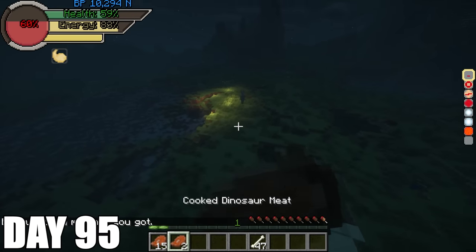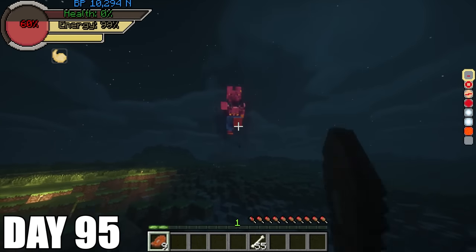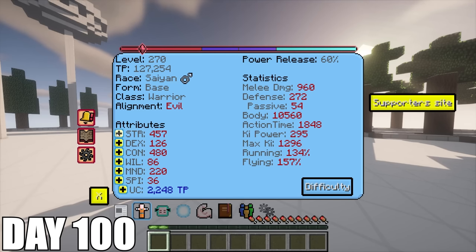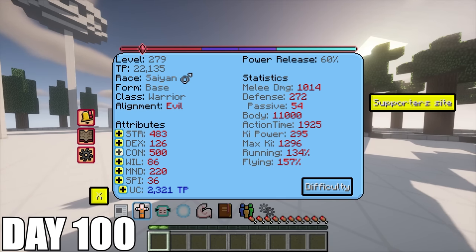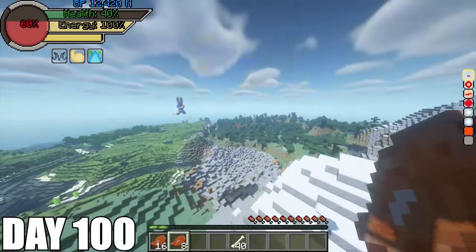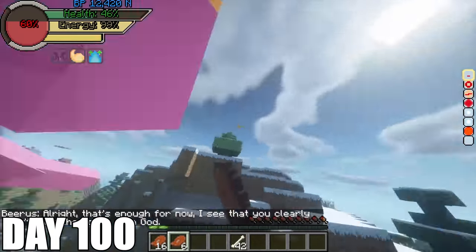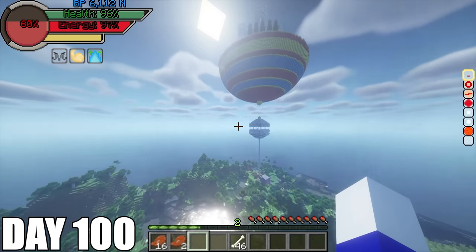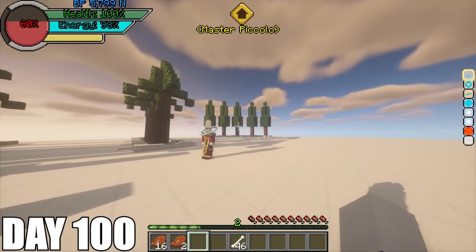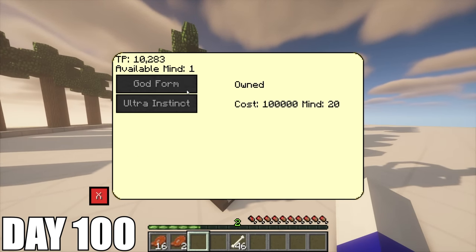Then I fight the one and only God of Destruction Beerus. He was so fast I couldn't do anything. I kept trying to use Dino Meat to heal but he was too fast and ended me. Day 100 — I came out of the Hyperbolic Time Chamber after training for five days after versing Beerus because he was way too strong for me. I rematched Beerus again and it's still really hard because my Super Saiyan 3 drains so much energy, but I finally showed him enough and he left. The next thing it says is to ascend to Super Saiyan God. In order to unlock the God form, I need to become good, so I decided to stop my evil ways and become pure again. I then talk to Whis and finally unlock the God form.